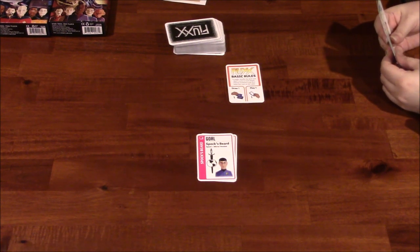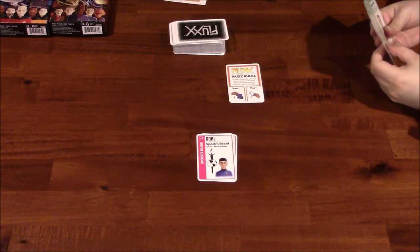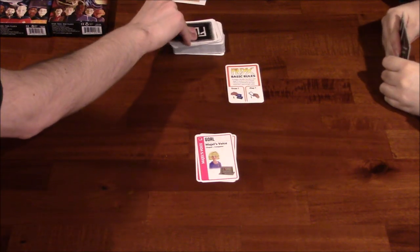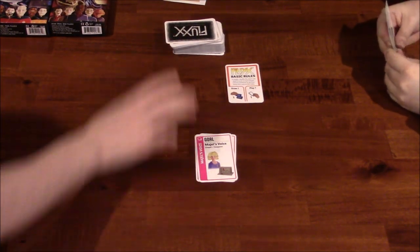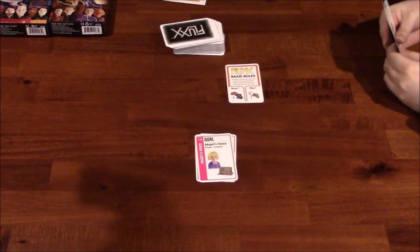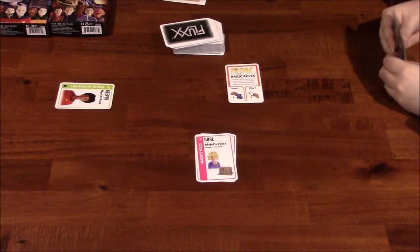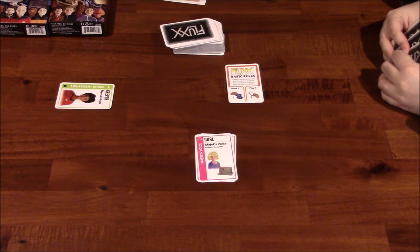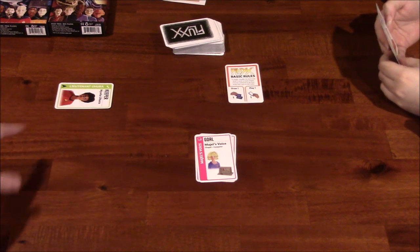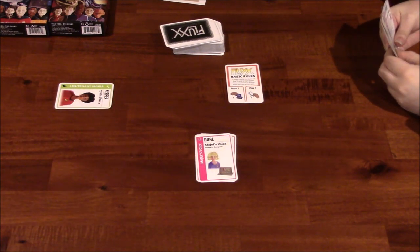Now you draw a card and you play a card. So Majel's Voice — Chapel and Computer. I'm going to go ahead and play this keeper in front of me, Nyota Uhura. That's one keeper I've got in front of me, and there's no keeper limit. Keepers are personnel and equipment that will be in front of you, and these will match the goals. Right now this does not match the goal, but maybe a card in the future will.